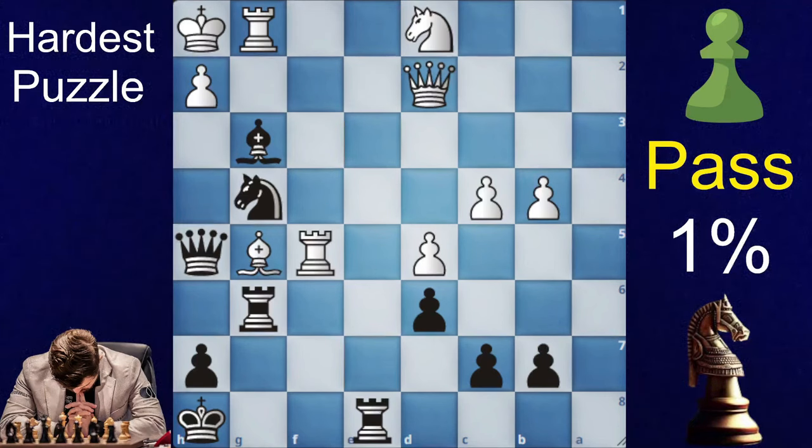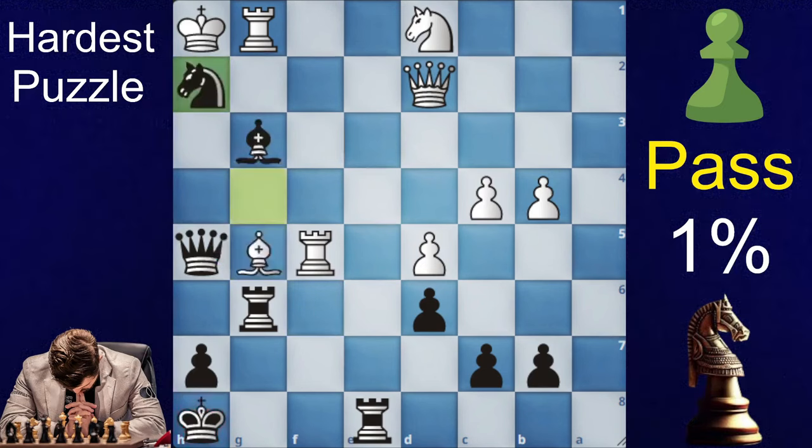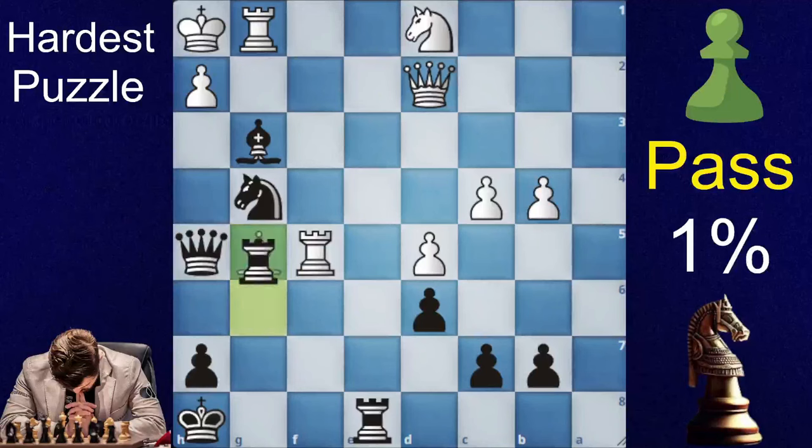So let's see your guesses. If you are thinking about Bxh2, it's no good because of Bxf6 check and the discovery on the queen. Nxh2 loses with the same idea of Bxf6 and collecting the queen. Qxh2 is a horrible blunder, and same goes for Rxb — it does nothing.